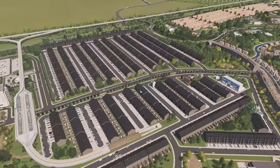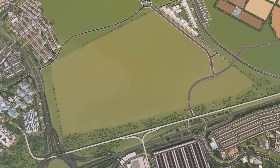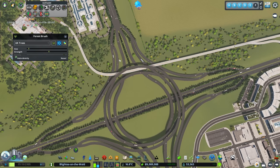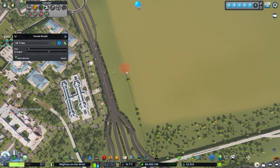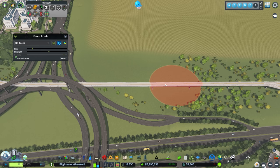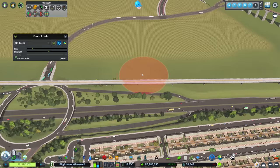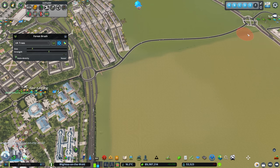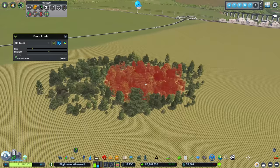Here we are in Blighty on the Wold. We've got lots of different housing estates being built up, and we're going to take this piece of land that's been sold to a developer. They wish to fill it with bungalows — quite common in the UK, mainly designed for elderly residents. First, we want to remove this field, using the forest tree brush mod to get rid of these trees.